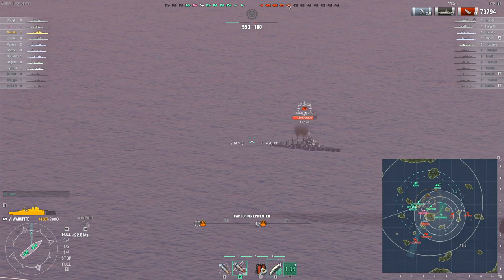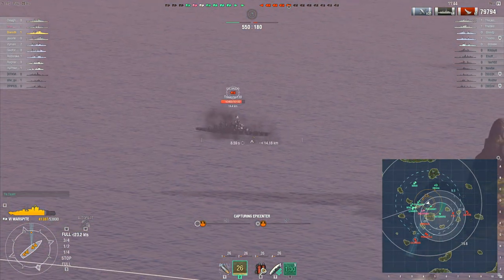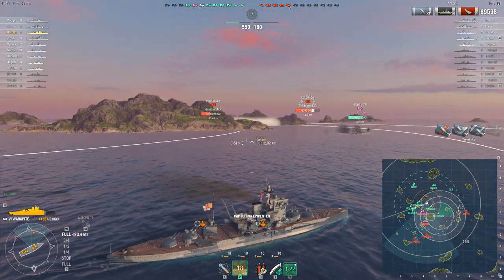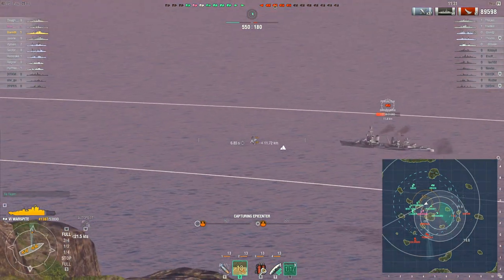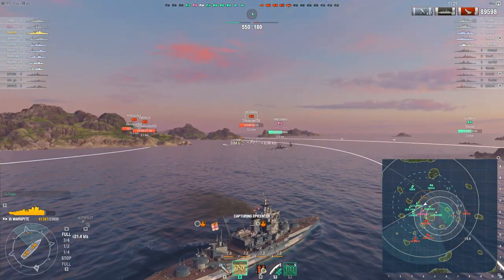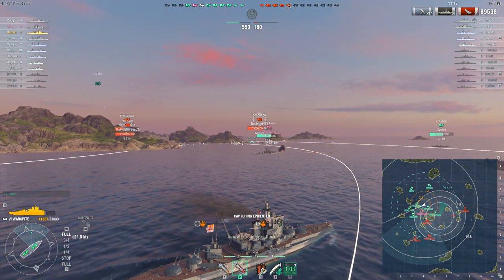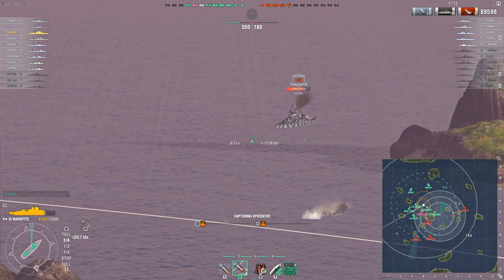They've got a fairly effective blob of firepower here. The enemy team blobbed up a bit as well but were just not trading fire effectively. He's put his spotter up — not really needed for range, but useful for getting over this island. He's reasonably broadside on this Colorado, and there's probably not a huge chance of citadels at this range, but that was a pretty solid hit, nearly 10,000. He's maybe more interested in cruisers just because you can get those citadels and really big hits.